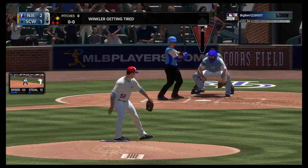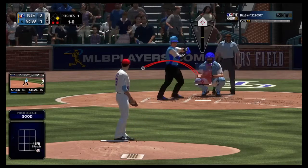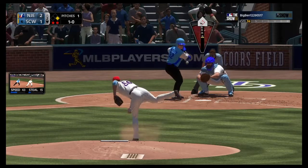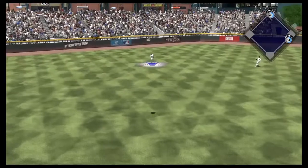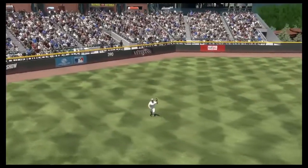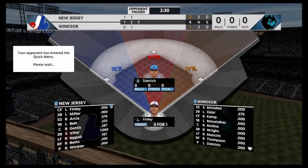Daniel Winkler now. Misses with a ball — I need you to hit your spots, man. Hung a slider — and he'll pop out to left. Mookie Betts almost cost me the game by not wanting to make a play.